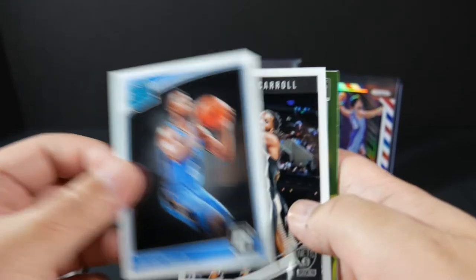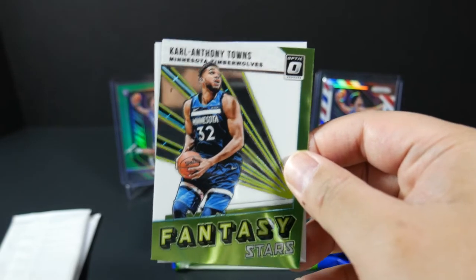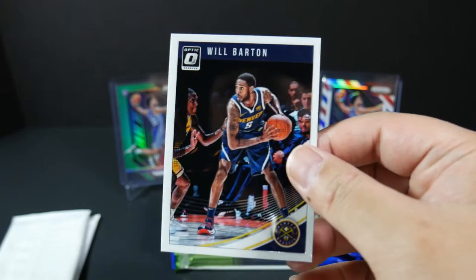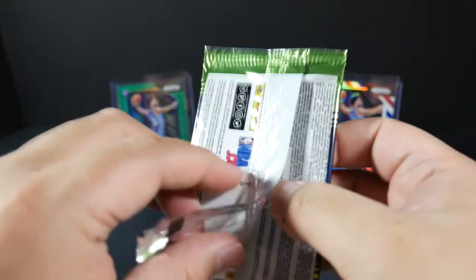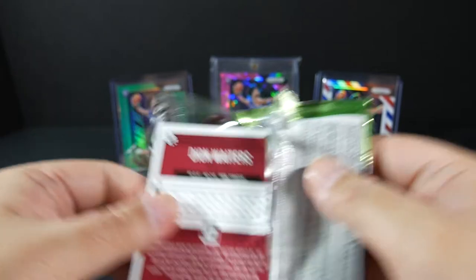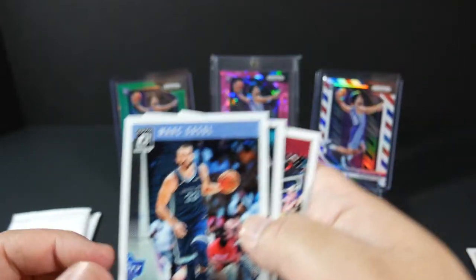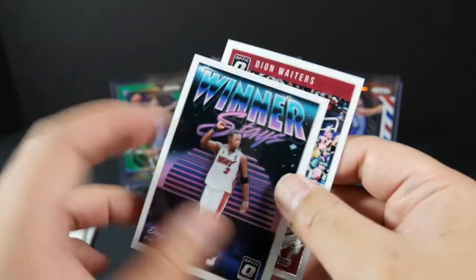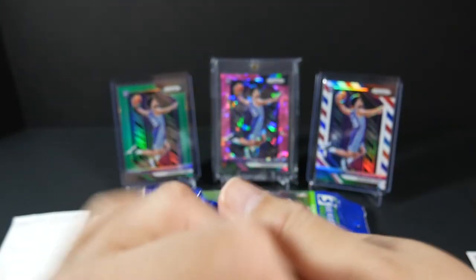Hamidou Diallo rookie base, Timothé Luwawu-Cabarrot base, and a Fantasy Stars insert — like I said, it's not a parallel color, it's just the color of the Fantasy Stars insert. Carl Anthony Towns and Willie Barton base. Last pack of the second hanger: DeAndre Ayton rookie — always collect DeAndre Ayton, lot of potential there — Mark Gasol base, Dwyane Wade Winner Stays insert non-prism, and Deon Waiters base. On to the third pack.